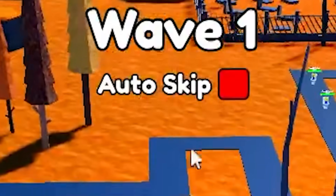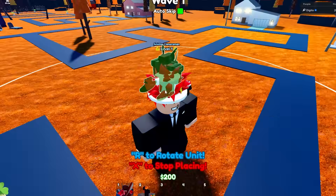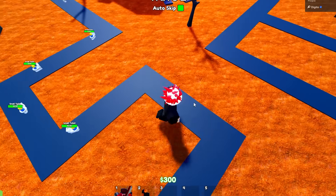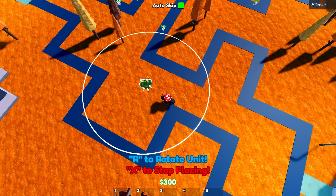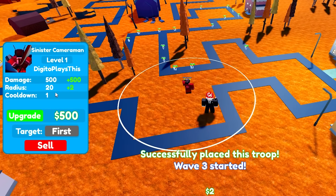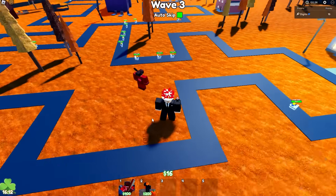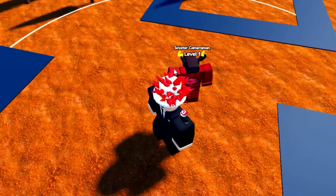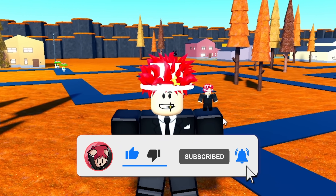Joined a game to test the Sinister Cameraman. Whoa, he starts off with a lot of range — interesting! We're gonna auto-skip to see how good this unit can actually be. He attacks every one second, does 500 damage, and when upgraded he becomes even stronger. In his final stage he does 4,000 damage — he's a pretty good unit. I'm gonna go do some other things in the Halloween update, so subscribe and like to see the next video!